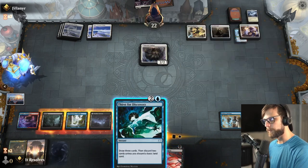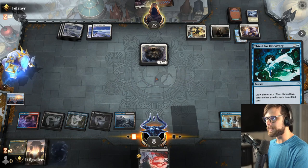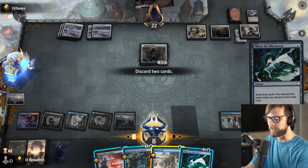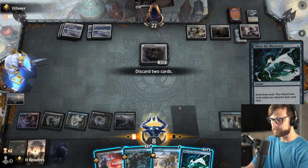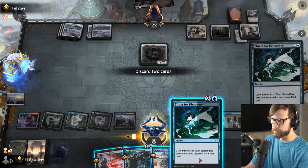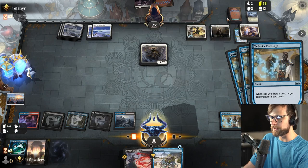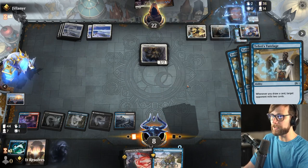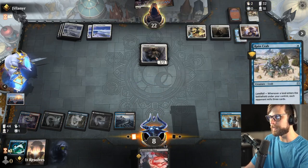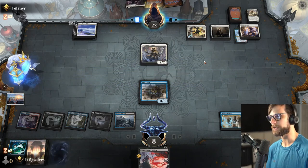Do we kill this, or do we just go for the Thirst? Can they kill us next turn? I don't think so. Let's go ahead and Thirst. I'd actually like to see if we just get a Ruin Crab or something this turn because I'd like to play something if we can get it. Unfortunately, not great options here. It represents six cards. Unfortunately I think it's both of these — that really sucks. They're gonna mill quite a number of cards here, which is nice. Let's go ahead and drop the Ruin Crab, and now at the very least we get a block in if we need it.